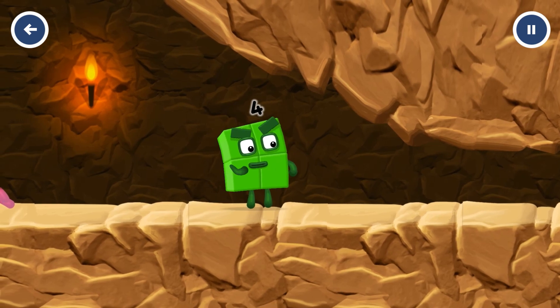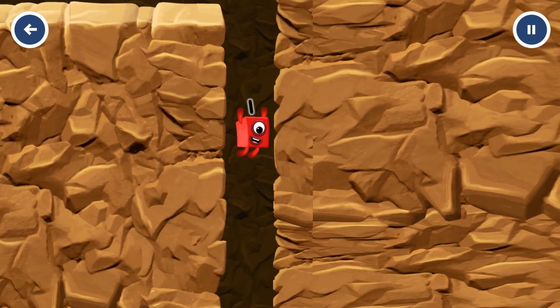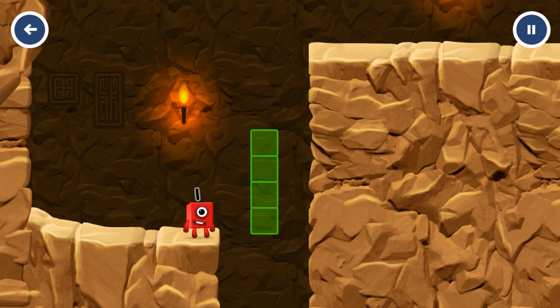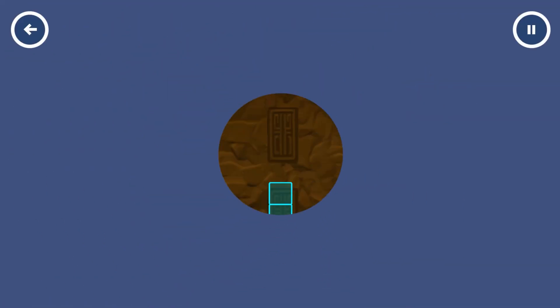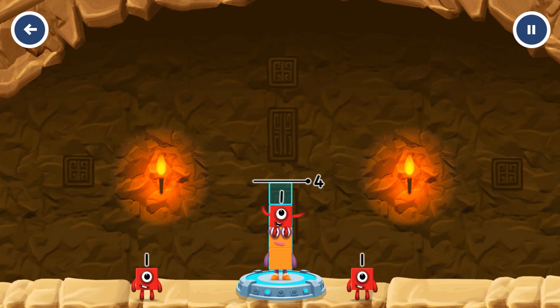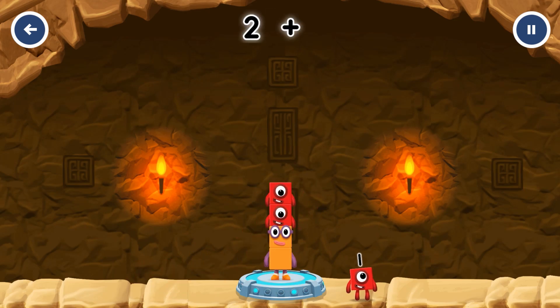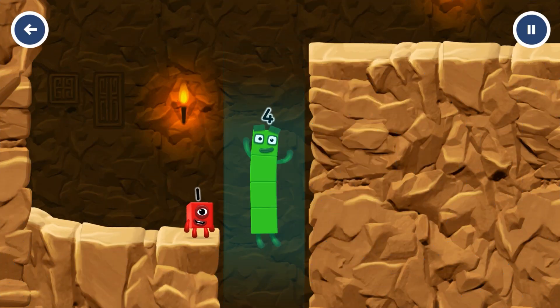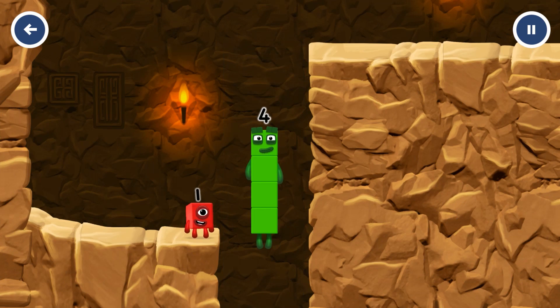I'm not so sure four is going to fit through there. You made it! Drag number blocks into the middle until you fill all the spaces. Two, one, one — that's right! Two plus one plus one equals four. I am four, have we met before? Good job!